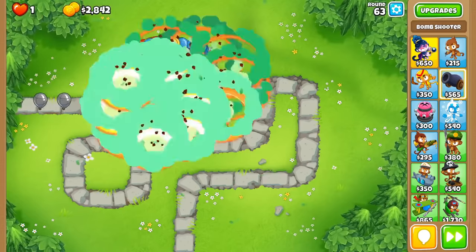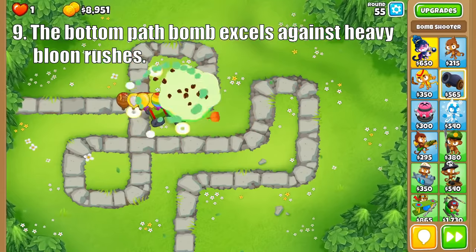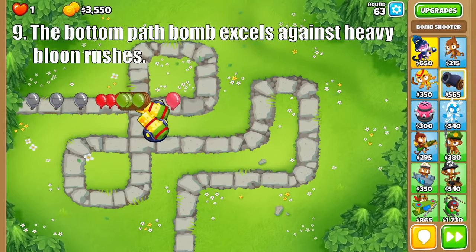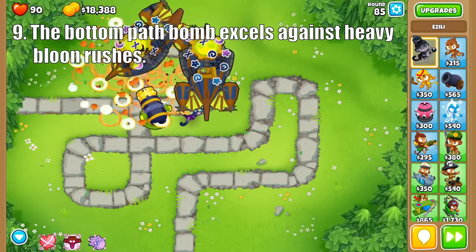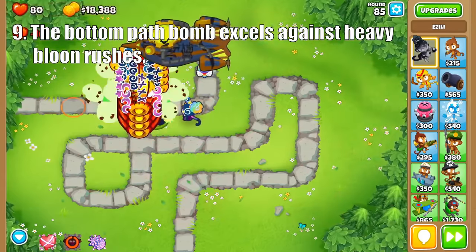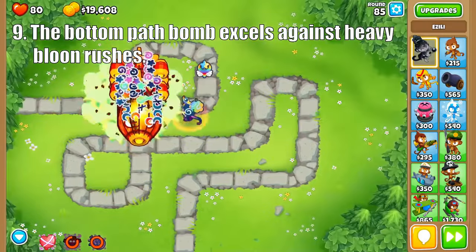The bottom path is very similar to the Glaive Ricochet in that it excels against large packs of balloons. Cluster Bombs is a great early game option, Recursive Clusters destroys rounds like 63 and 78, and Bomb Blitz can wipe out the entire screen with its passive ability. One quick tip is that you can easily trigger this passive ability with the Zealous Totem, as it does cause you to lose some lives.